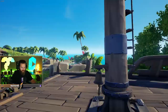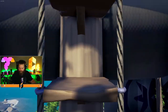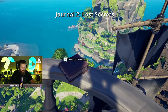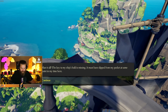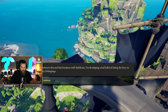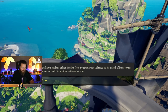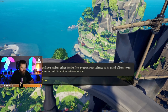I do know another one's at the top of this mast as well. I'll grab this one too. Lost Secrets: The key to my ship's hold is missing. It must have slipped from my pocket at some point in my time here. Between this and the business with Wrathbone, I'm developing a bad habit of losing the keys to my belongings. Perhaps it made its bid for freedom from my jacket when I climbed up for a drink of fresh spring water. That's another lost treasure now.